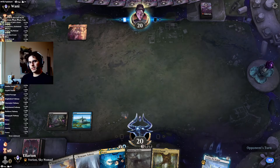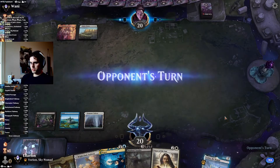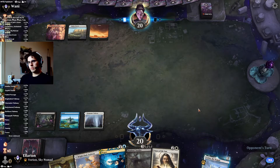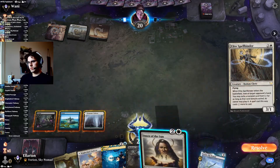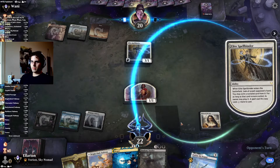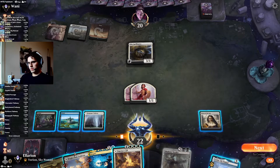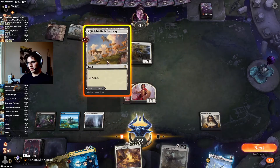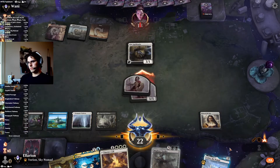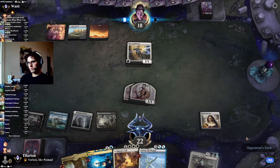Hopefully they also play into the Negate. Their deck can definitely just slam creatures here. Okay, that's a good draw — now we're doing some things. There goes our Shadow's Verdict. Not really much we can do about that one, we don't have Essence Scatter. Do I bother holding up Negate here or do I just play Yorian? I think we're just playing Yorian.